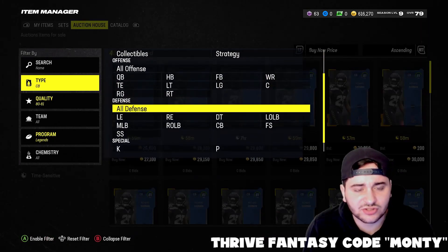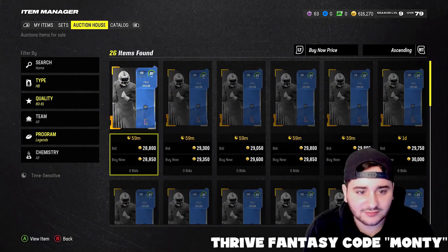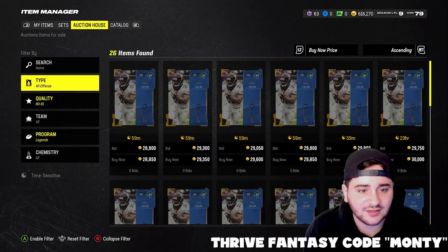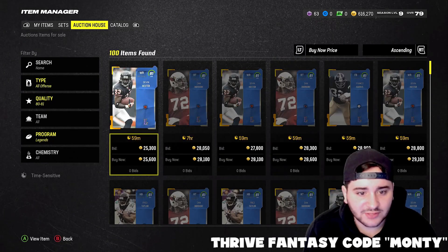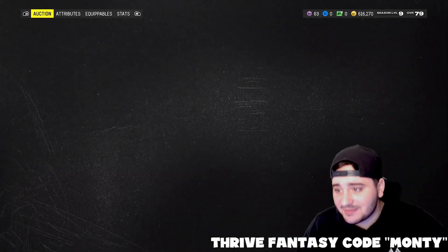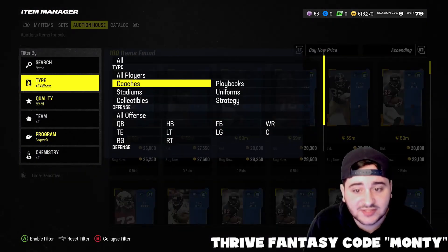27k — who are the other legends that dropped? Is there a running back? There was a running back — Fred Taylor. Let's do all offense and see what we got over here. 25k right there, let's go ahead. It's not gonna be there — a lot of people are doing this method, so sniping these cards is not going to be easy. But honestly, this is a weekly method that you could do every single week.